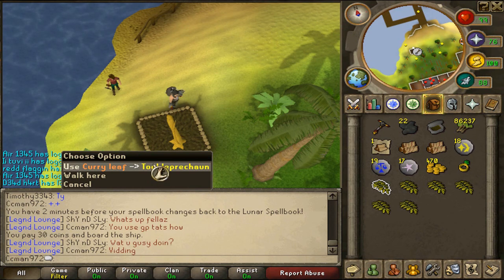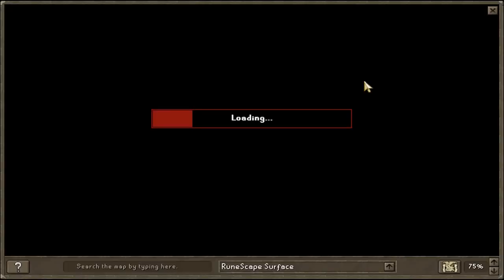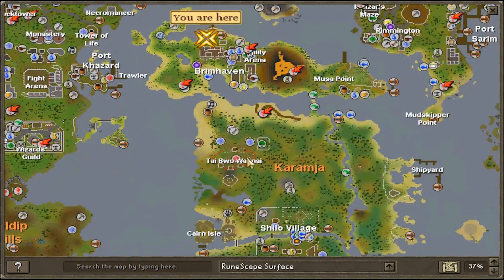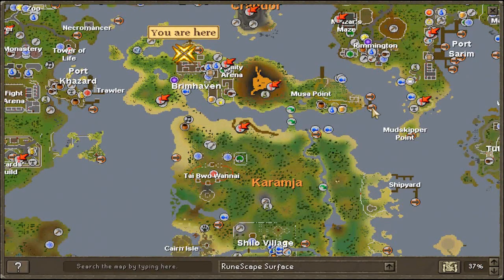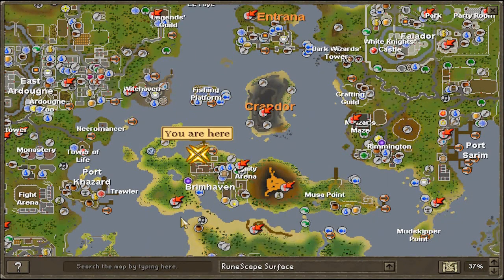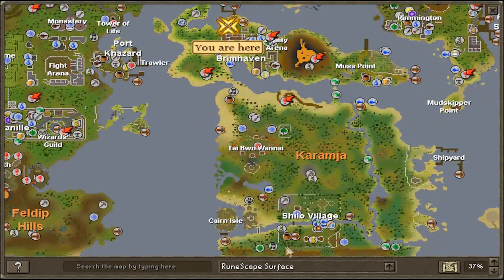Anyways, we are here. You can come through here, which is just Karamja, which you can come from Port Sarim, or you can go to Ardougne, or you can charter from any of the million ships in the game, or run from Shilo Village, or teleport with a Camulet or Garakorsian, or teleport with Duradel - I don't care.